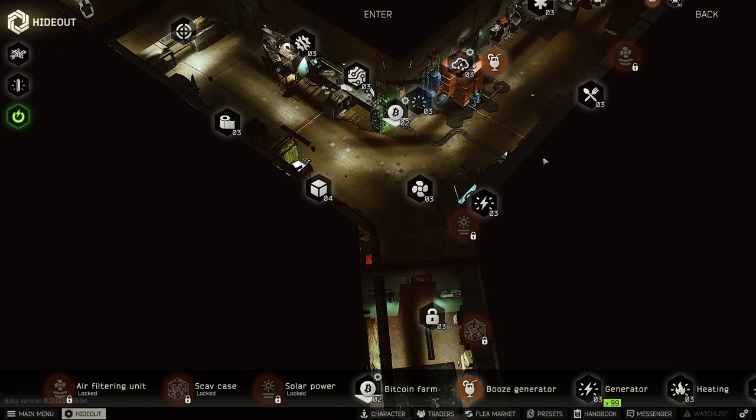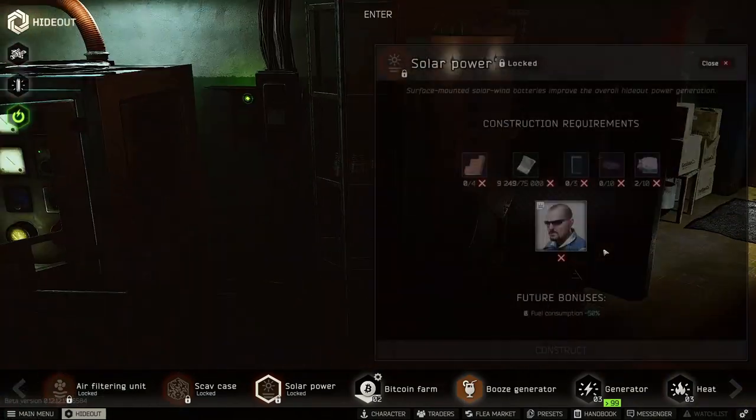The original time is around 21 to 23 hours based on your hideout skill for a metal fuel can. If this bug is actually burning twice the amount, that would mean every 10 to 12 hours you're going to have to put a new fuel can in. That is insane to me.